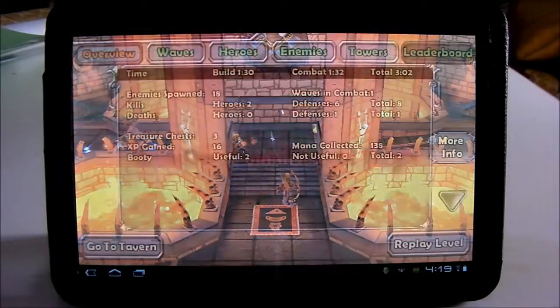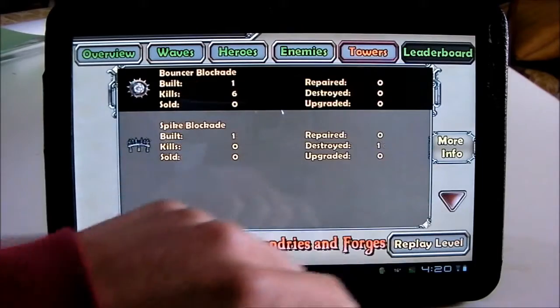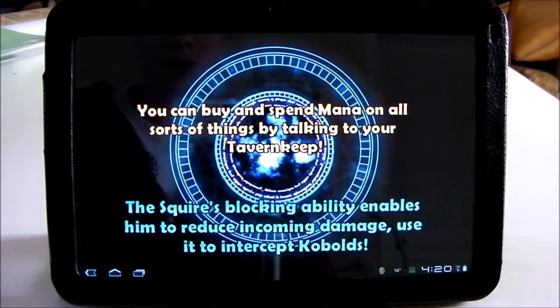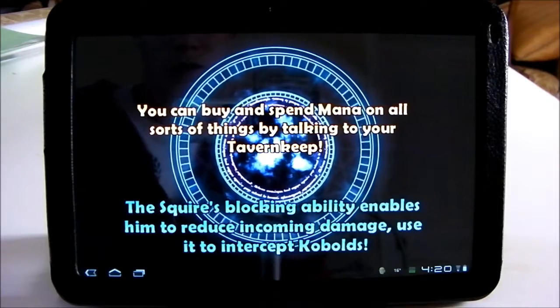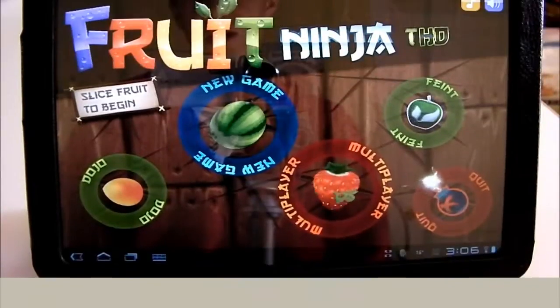So my crystal was destroyed. After each game there are a few statistics. You can go to the tavern, and you can also pick up items in each level and sell them at the tavern.